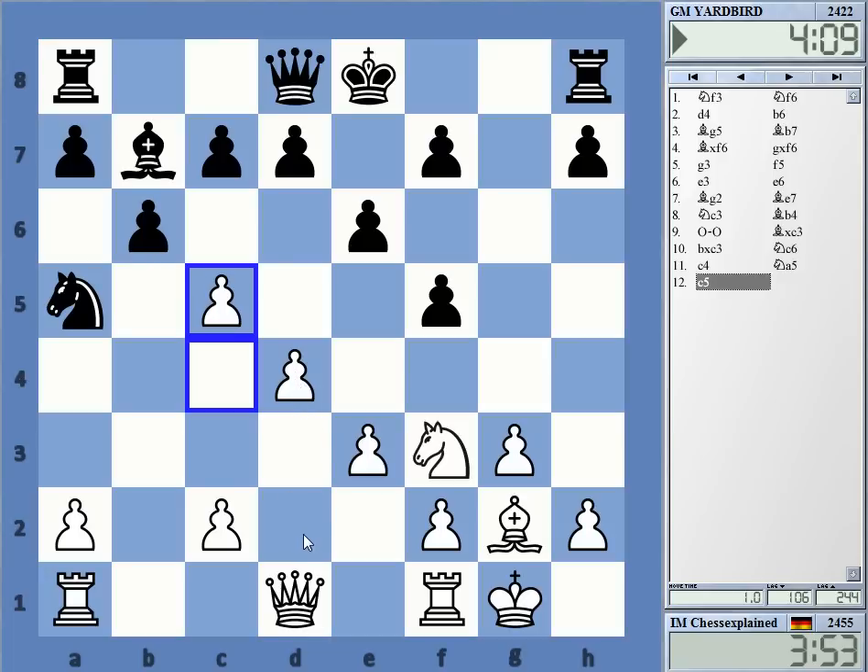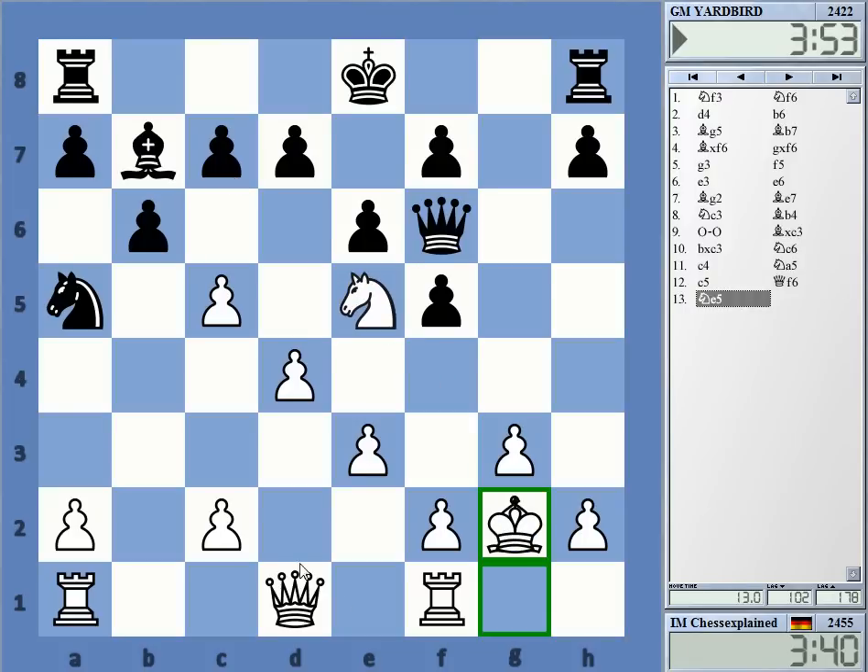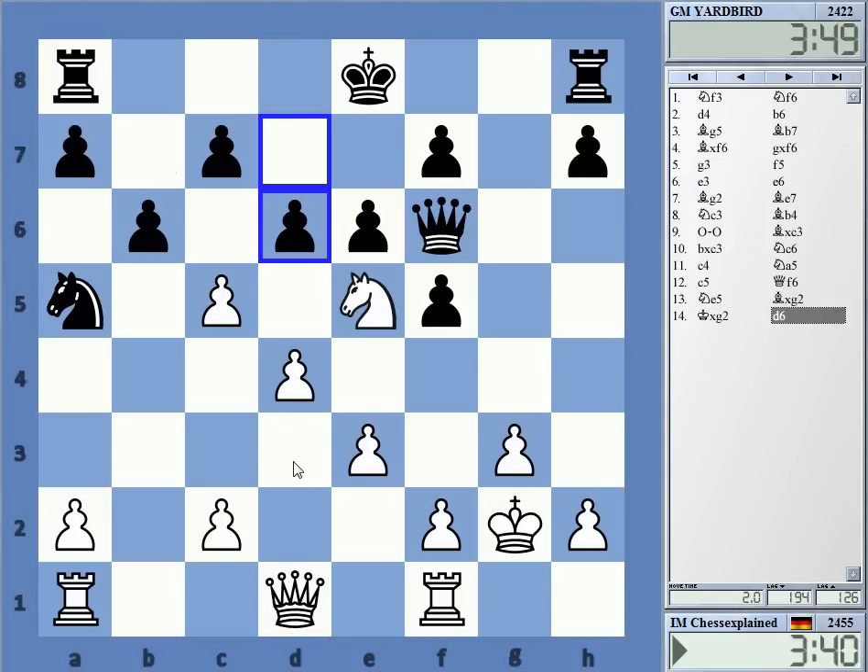If he takes, I play queen d2, dislodging his knight and getting it to some weird square. He can retreat to c6, but one point of my whole setup is that I'm trying to make this statement: you don't have a good place for your king, which is probably true. Knight here, I guess. In case of long castles, queen d3 is a quick activity.